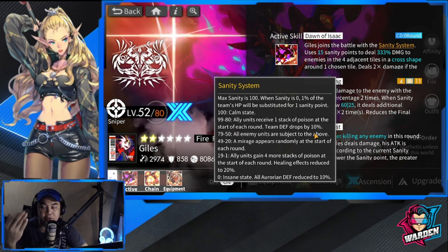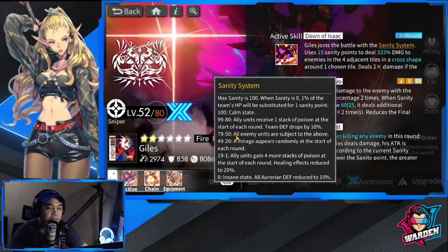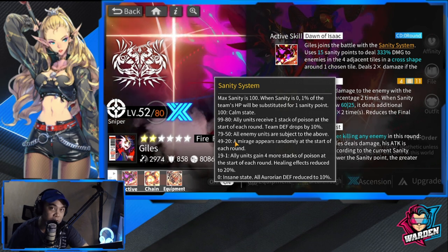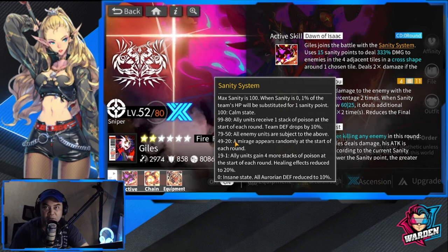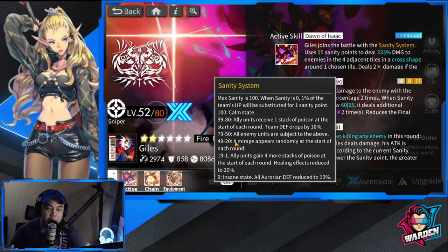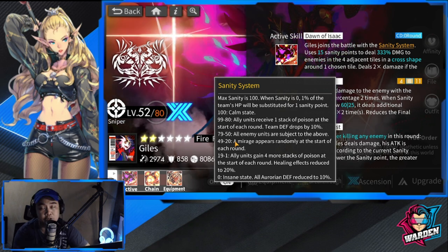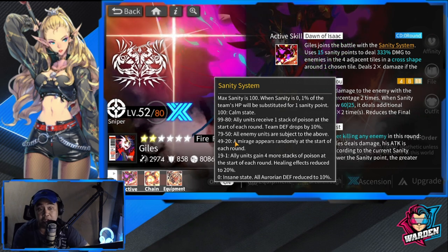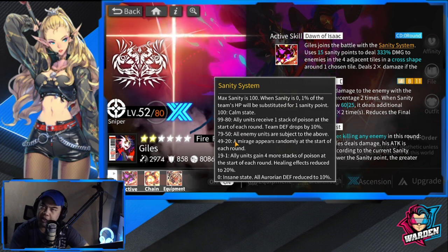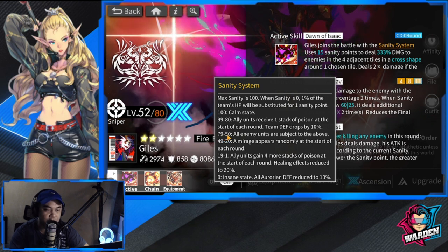You'll receive a lot of buffs later when your sanity system goes down, especially when using Guiles. At 79 to 50, all units are subject to the above — they also get poisoned and their defense drops by 10, going down to 90. So this is actually a plus at this point.